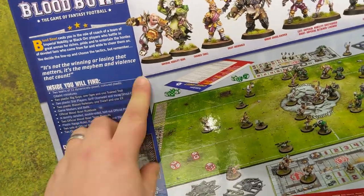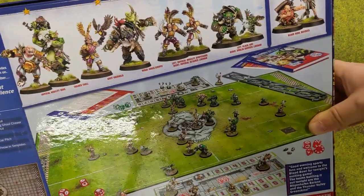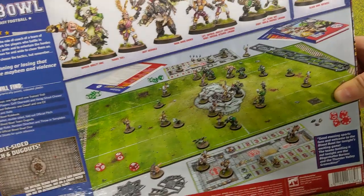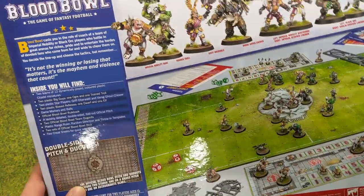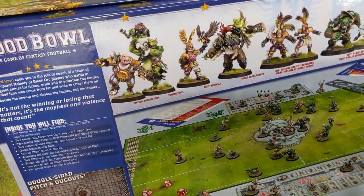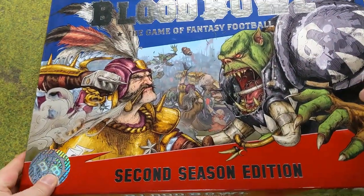Inside we've got two teams — they're brand new teams. We have Human Nobles and we've got some Black Orcs and Goblins as a team. We've got loads more content than we used to have in the old core set. We have Star Players, we have big guys — an Ogre and a Troll in this set as well.